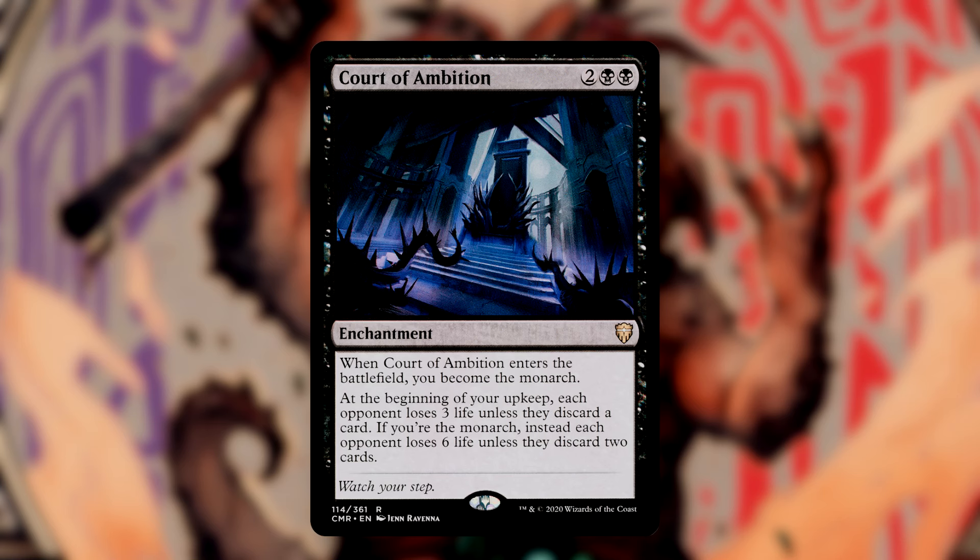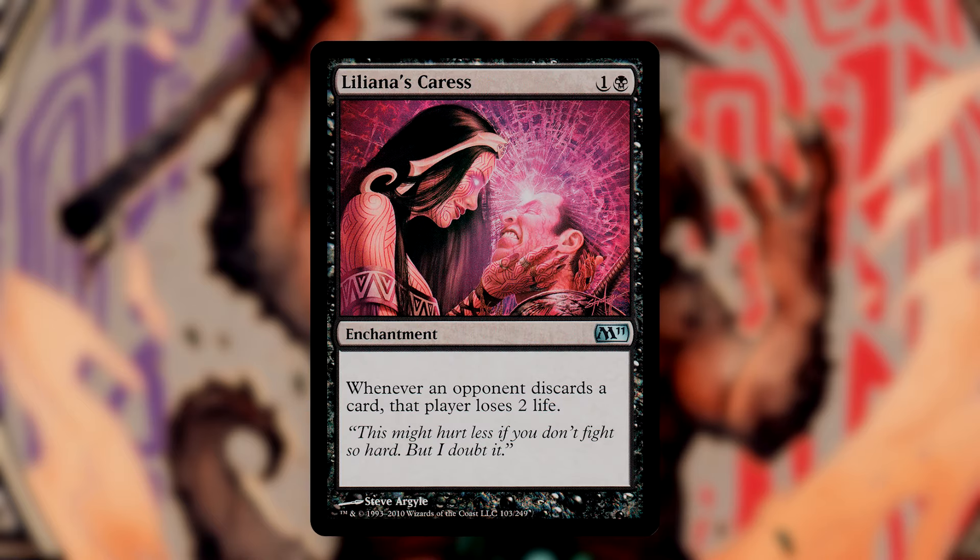Court of Ambition is perhaps the meanest card in the deck. When it comes into play, you become the Monarch. At the beginning of your upkeep, each opponent loses 3 life unless they've discarded a card. If you're the Monarch, instead they lose 6 life unless they discard 2 cards. Liliana's Caress is in here too, so if they discard 2 cards they're still losing 2 life per card. I really wanted this deck to put opponents on the spot — damned if they do, damned if they don't. With Zoyowa out, this will really impact their decision: do they sacrifice their permanents, take 3 damage, or give us card draw as they discard? These incremental nibbles at their life total will begin dropping them low enough that they should be concerned.